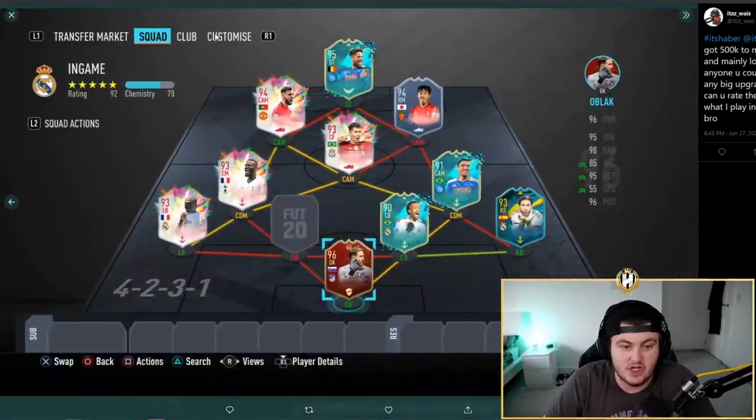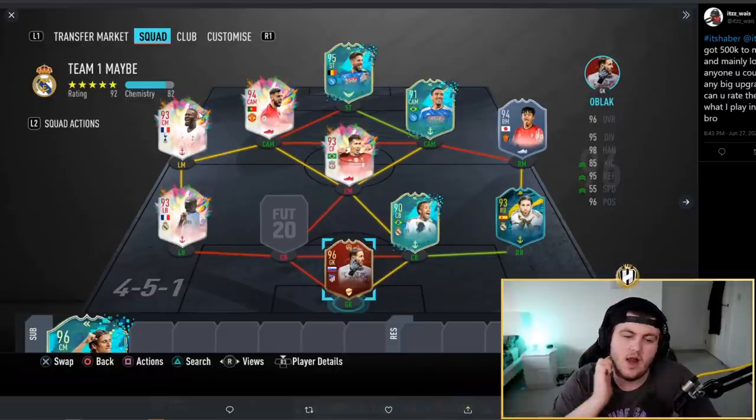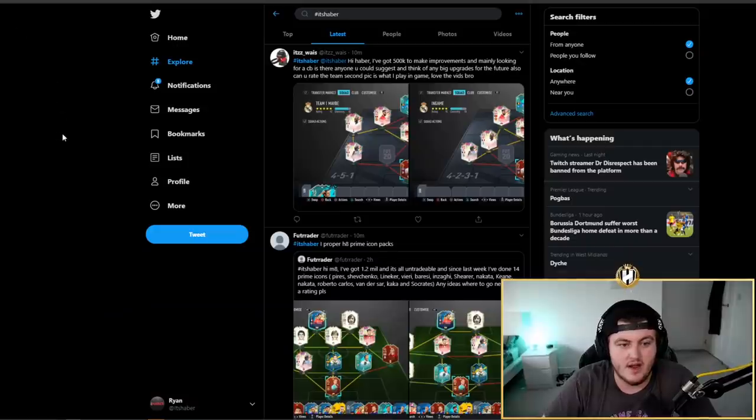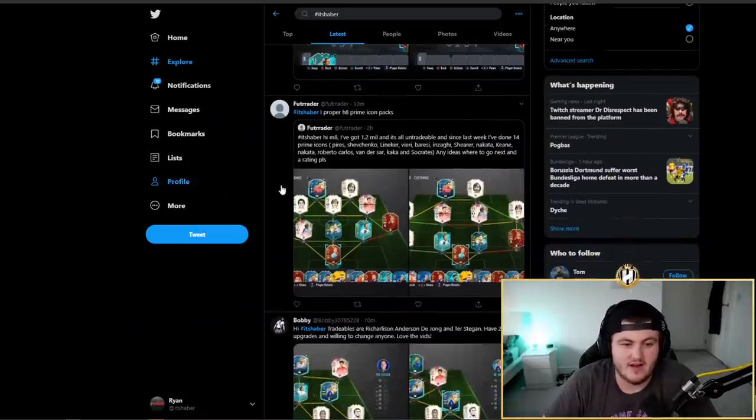That attack is absolutely incredible, I would really not change anything in it. You are playing Fernandez, Alan, Kubo, and Dombele off chemistry, which is quite a lot of players off chem. I'm wondering if there's an effective way to get better chemistry with this side — if you guys think of one, let me know in the comments. But in terms of rating, you've got a phenomenal team — I'm giving it a solid 9 out of 10. That one point off is due to the left center back situation and the players off chemistry.